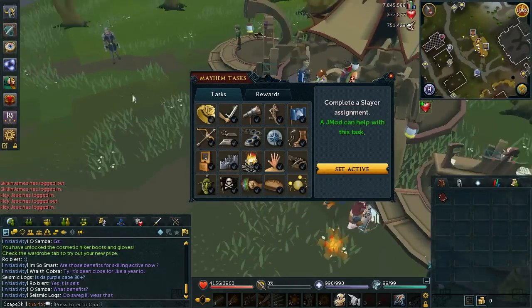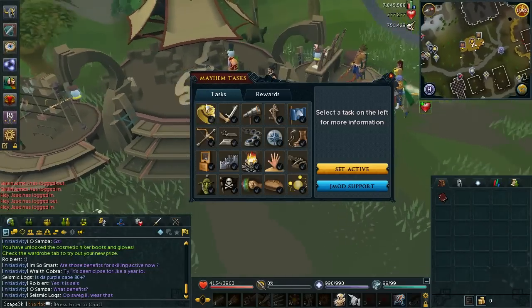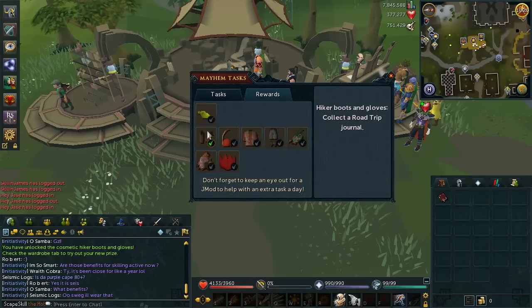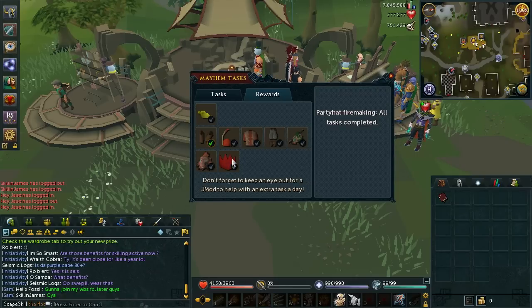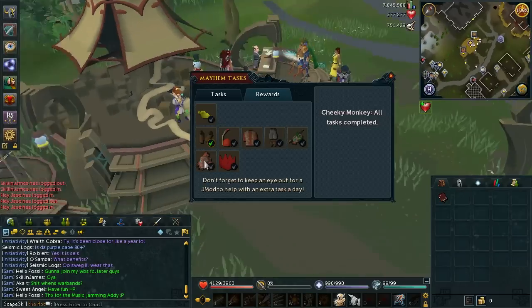I believe you can do one task every day. There's a Jmod support option in the journal which I'm not entirely sure what it means — I've heard they need to stamp the actual challenge but I haven't done that yet. As for the other rewards, you get hiker boots straight away when you get the road trip journal, then a hiker cap, hiker jacket, hiker leggings, hiker backpack, a cheeky monkey, and a party hat fire making emote. They did this for April Fool's and are bringing it back because people liked it.